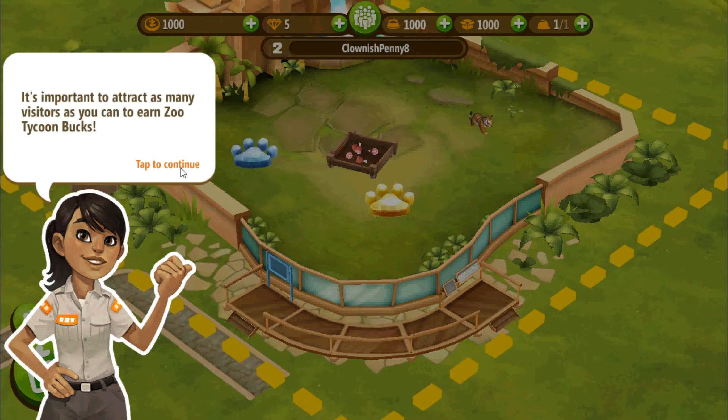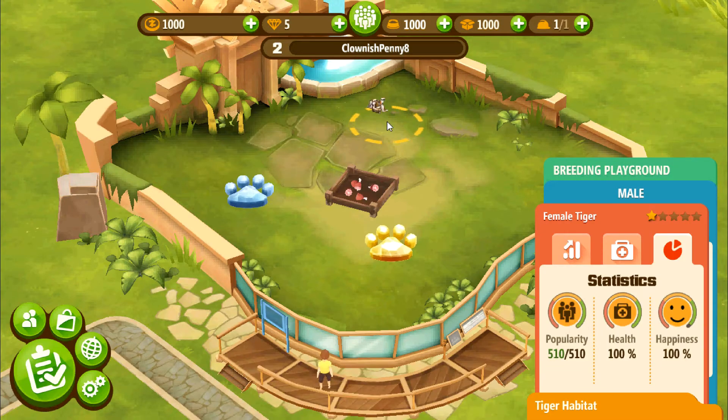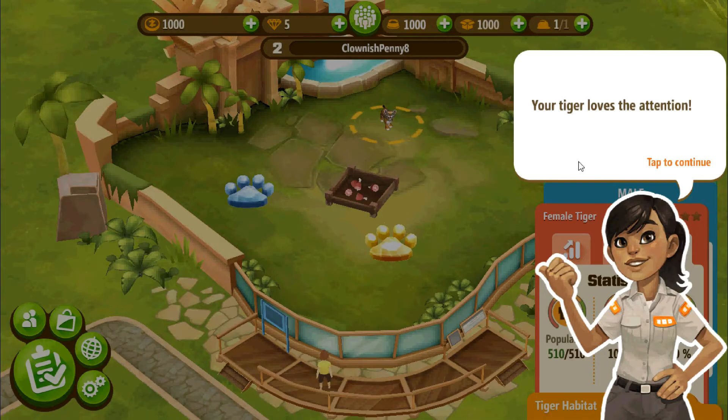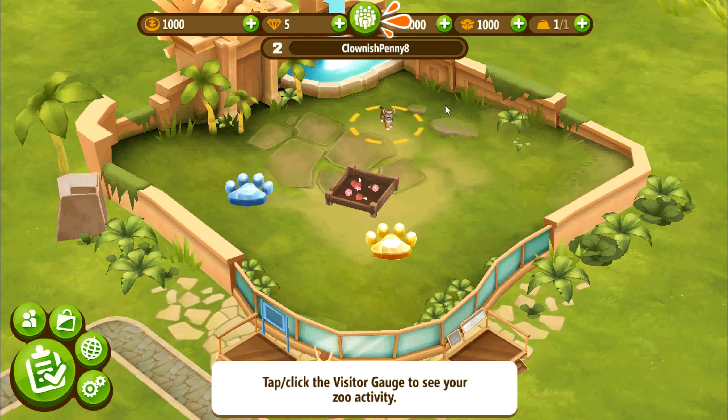You've got zoo visitors — they're here to see your star animals. It's important to attract as many visitors as you can to earn Zoo Tycoon bucks. It's so cute, making him happy and petting his tummy! Your tiger loves the attention. When you take care of your star animals, they are happier and attract more visitors to your zoo.